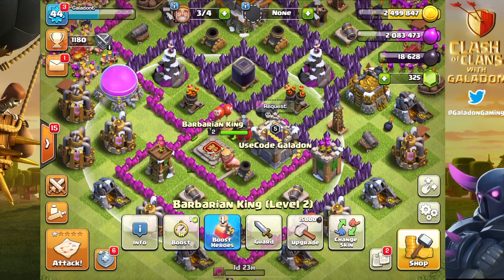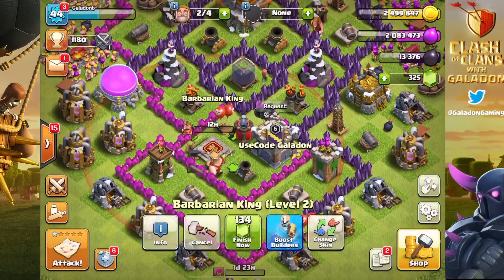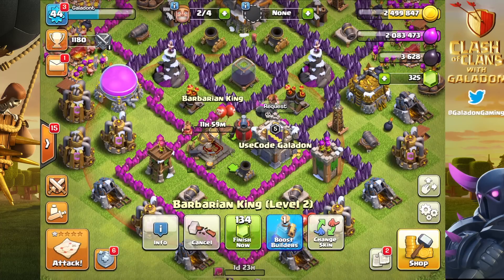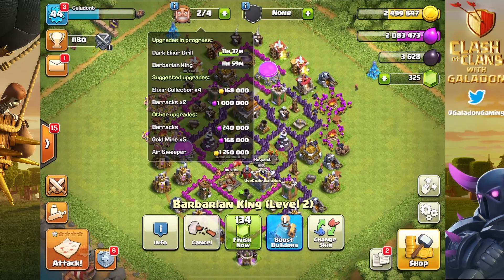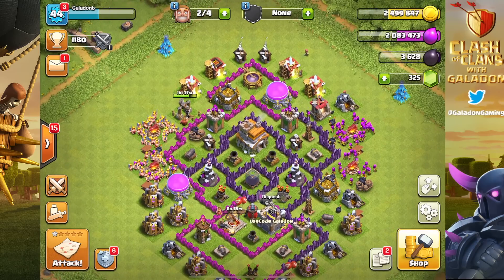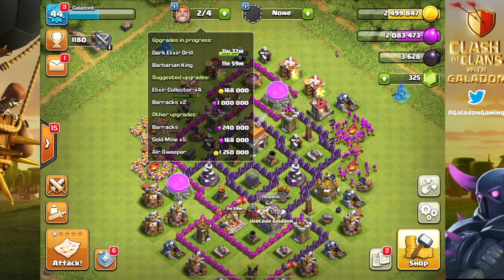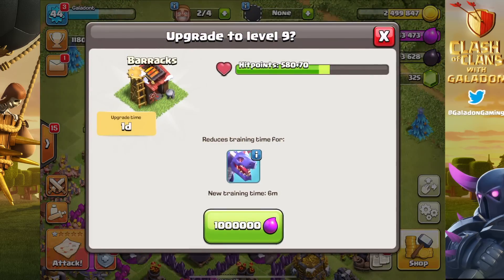Let's run through the upgrades. Barbarian King is going to level three — we've got plenty of dark elixir, in fact we have too much, with a little extra to spare. There's a builder on the Barb King, and archers are upgrading as well. We also want to remember to get as poor as we can before we log out, so we spend down our resources.